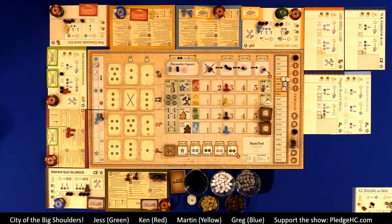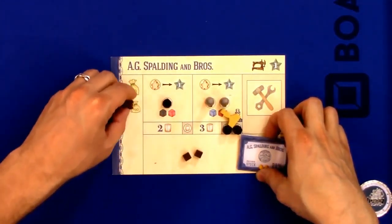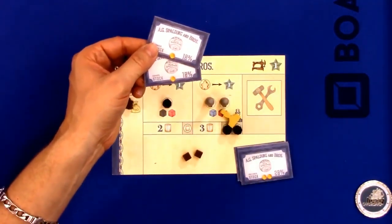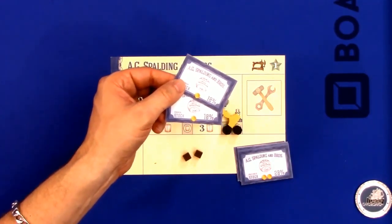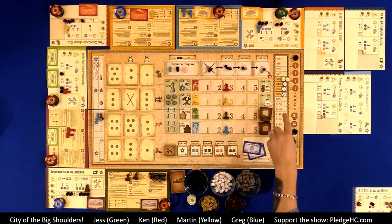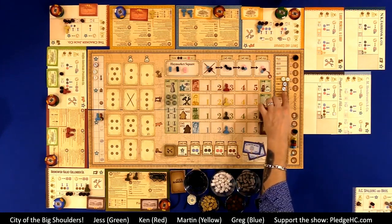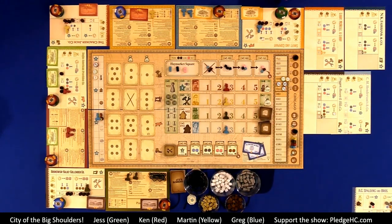In the advanced game, which is what we're playing, there is an emergency fundraising step. As a first step, the operating company may issue any number of remaining shares from its treasury to the bank pool. If I don't have money and need to buy resources, I could issue, say, two shares of Spalding. If Spalding is valued at $60 per share, I issue two shares and get $120 into the treasury. Those two shares drop the share price two steps, and the Chicago stock market penalizes you one more step for running the company poorly — dropping one more.